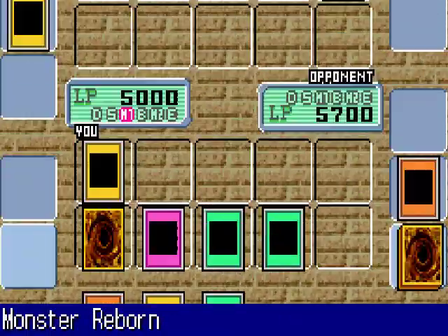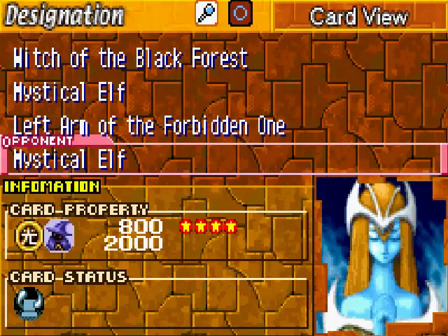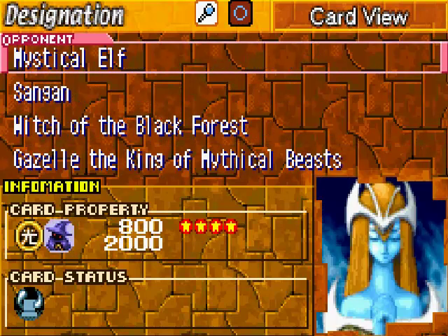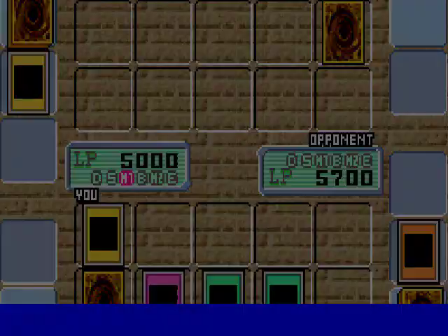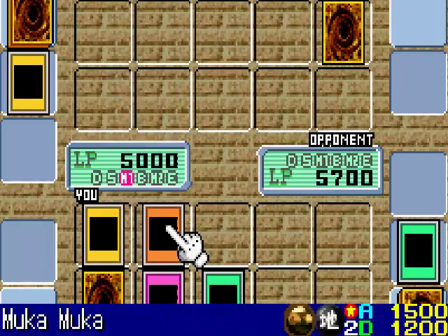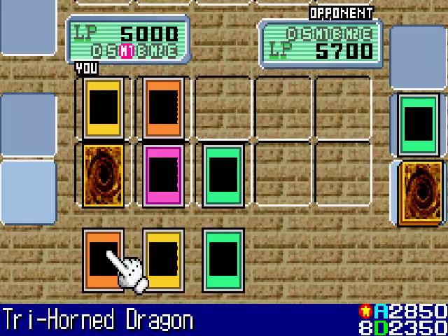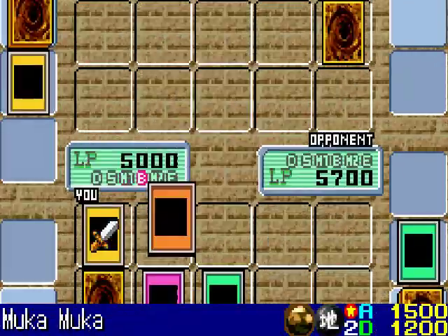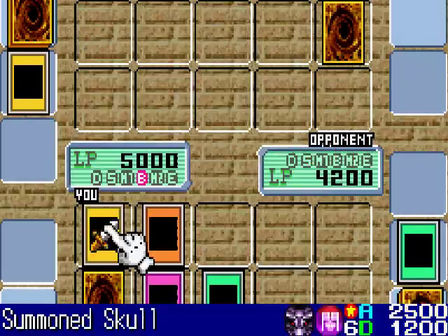And that's not all — I sacrifice my Magician of Faith to Summon my Summon Skull. I'm not done yet: I activate Monster Reborn and resurrect my Muka Muka, since my hand is pretty good as far as cards are concerned. Muka Muka attack. Now Summon Skull attack directly.